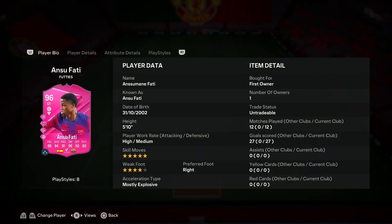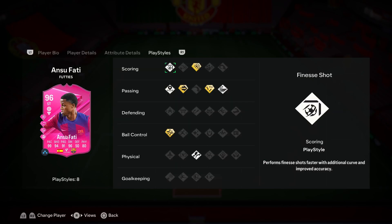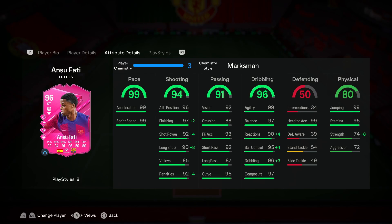When it comes to Ansu Fati I can definitely say he is a very good card in this game. I'm pleasantly surprised — I didn't have high expectations mainly because he only had eight play styles, but he is so, so good. In my opinion the best thing about Ansu Fati has to be his dribbling, mainly because of how responsive he feels on the ball. You can be really effective with elastic dribbling especially inside the box — you can create so much space. Because of the Technical Plus play style his control dribbling is also very smooth, and combined with the great elastic dribbling that is a very dangerous combination. His dribbling is absolutely fantastic and definitely a key to being successful with this card.